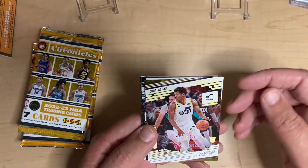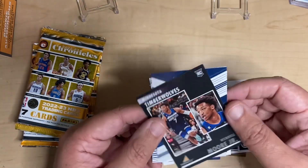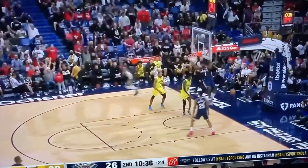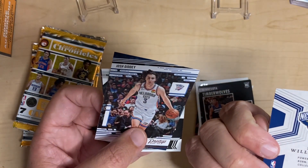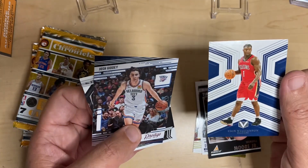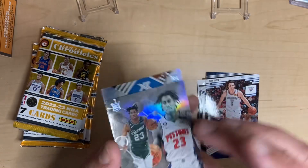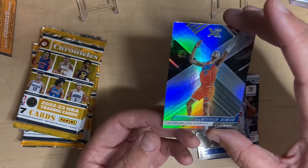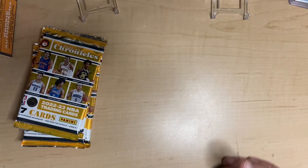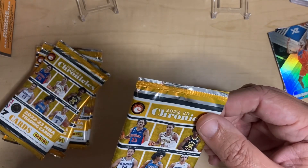First pack: we got Obagi rookie card, Dyson Daniels, Wendell Moore Jr. — you've got to flip these a lot. On the back, going to be Obagi, good decision leaving it. We got Zion Williamson on some insert — not sure what it's called, but kind of cool. Then Josh Giddey, Jaden Ivey, and we finish up with Usman Dang. Not too bad — mostly rookies in that pack. Maybe that's all these are.